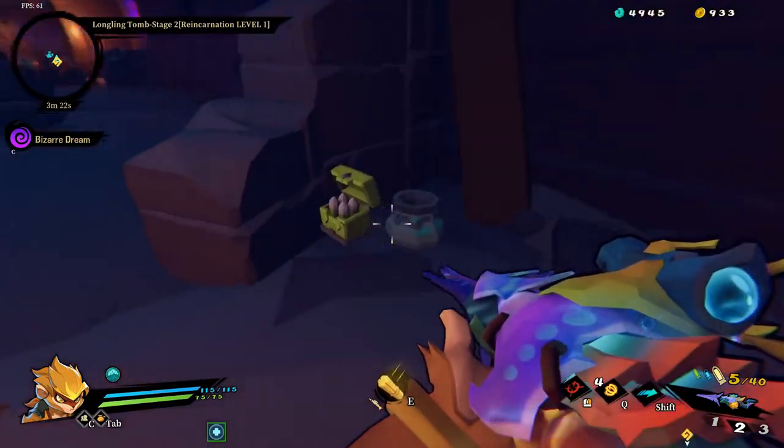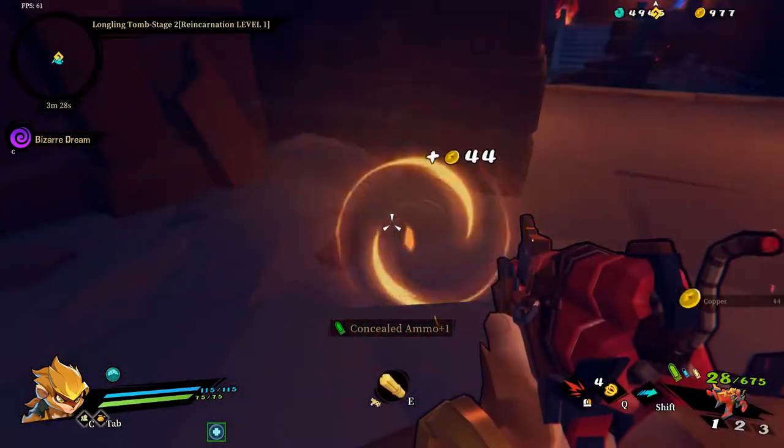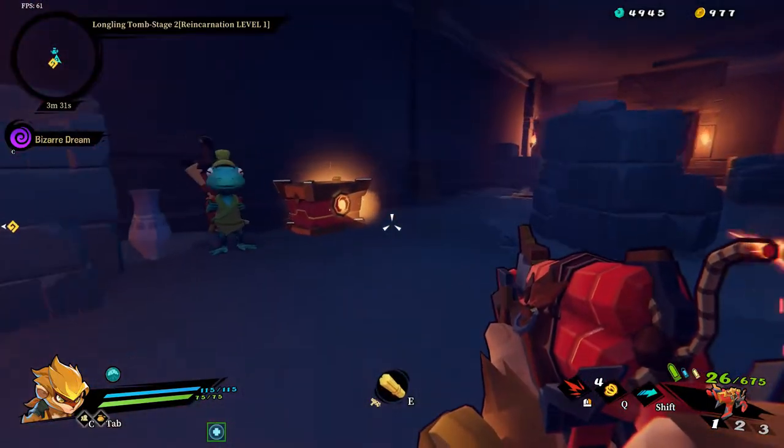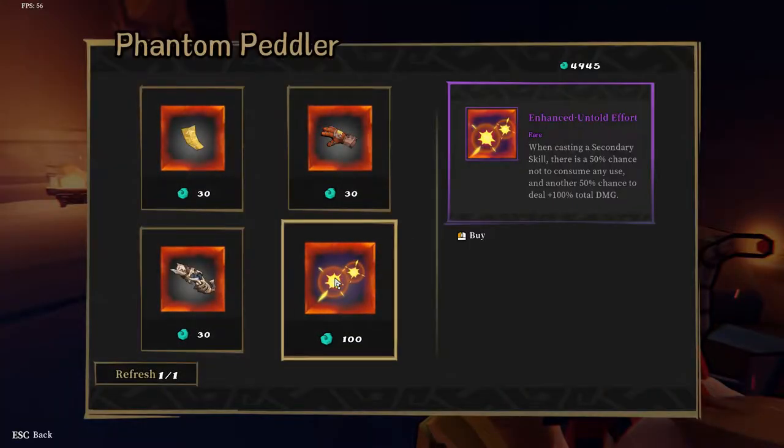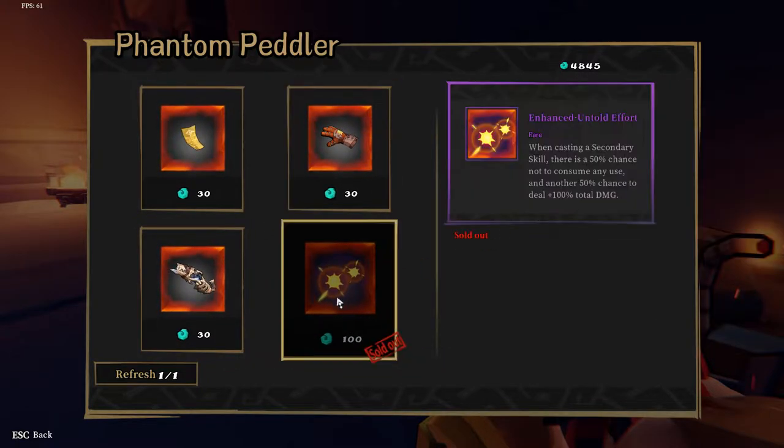Lucky shot chance, crit - sure, I'll swap my fire dragon for the concealed ammo. It's kind of an interesting gun. The untold effect: when casting a secondary skill, there's a 50% chance to not consume any use, and another 50% chance to deal 100% total damage. The enhanced one's better - the other used to give you a 50% chance of double uses or double damage. So I'm either going to not use a skill or deal double damage with it. Done.